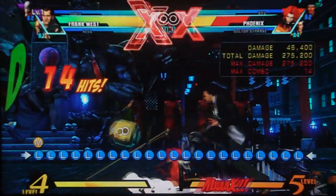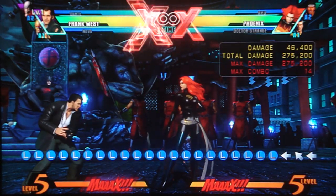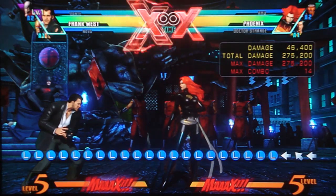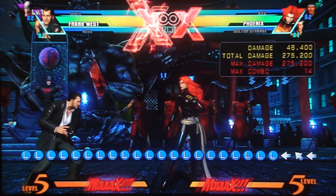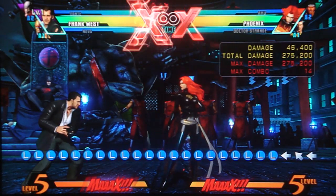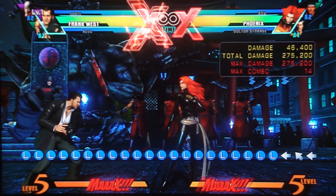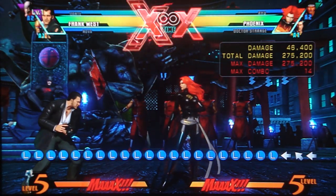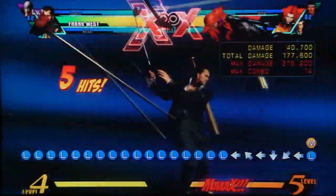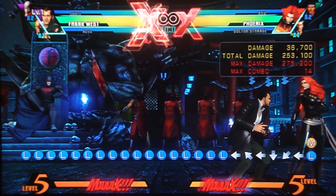Let's go through his hypers first. The Shopping Cart is mashable, so you can get more hits and more damage. It is very slightly projectile-invulnerable at the very beginning, so it can potentially blast through some zoning — though it's just the Shopping Cart's hitbox that is invulnerable, not Frank himself. His other hyper is his quarter circle back one — no special properties, that's it.